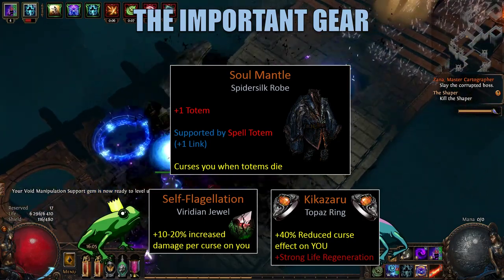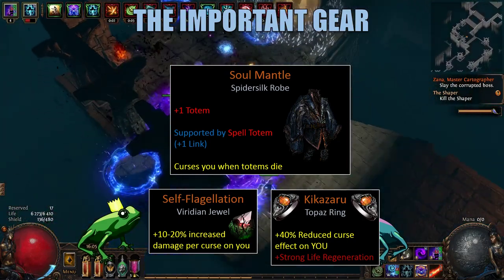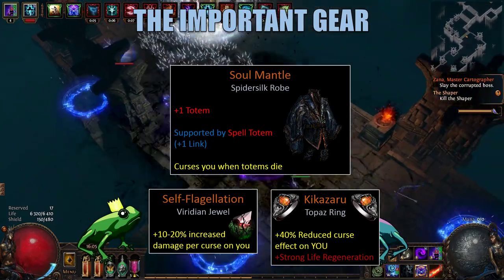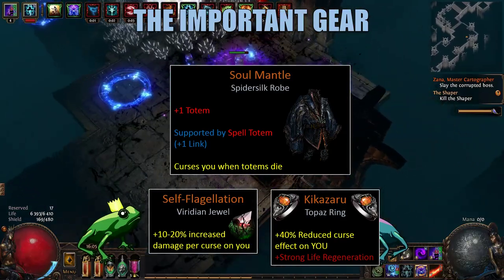In addition to this, we use the Self Flagellation jewel, which gives us 10-20% increased damage per curse on you, which in a sustained fight generally works out to about 160% increased damage.